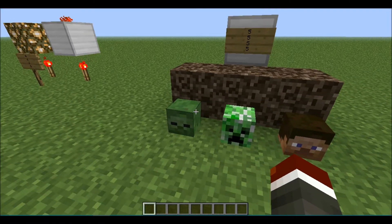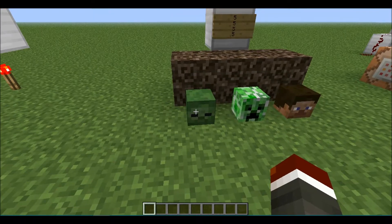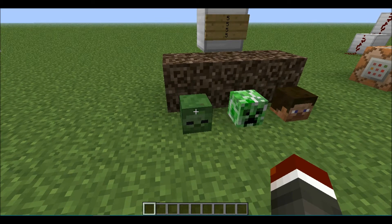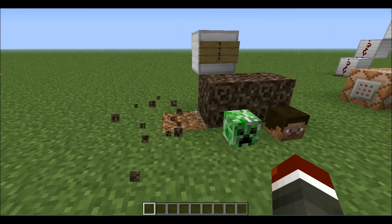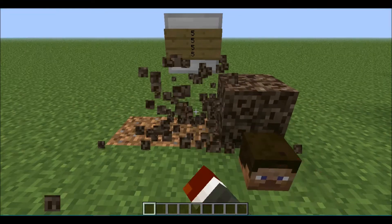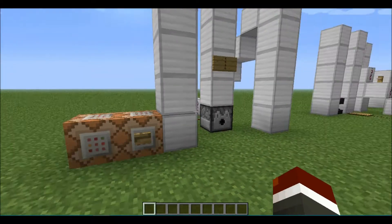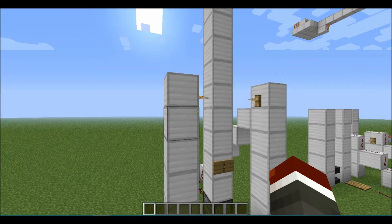Coming in at number 5: all skulls and soul sand produce the same particle effect when broken. If you watch closely, when I smash this skull and this soul sand, you get the same particle effect. That's how it is as of version 1.6.2.